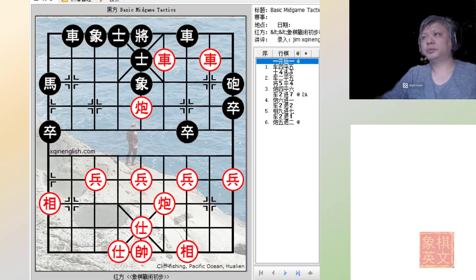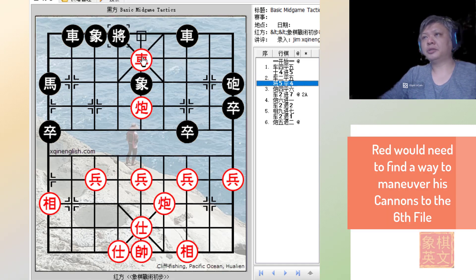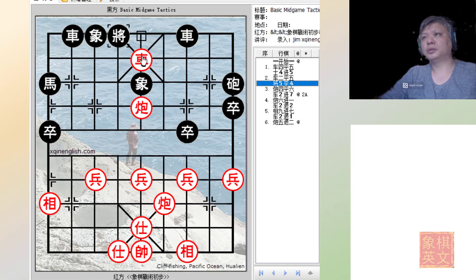The first move is to sacrifice the chariot — check. At this point the chariot controls the centroid position on the board, so the king is basically cornered. After the red chariot has controlled the centroid, red must find a way to maneuver his cannons to this file to deliver the final checkmate.